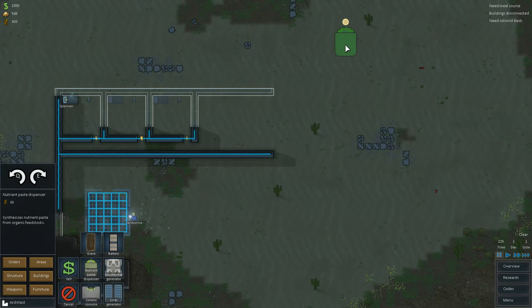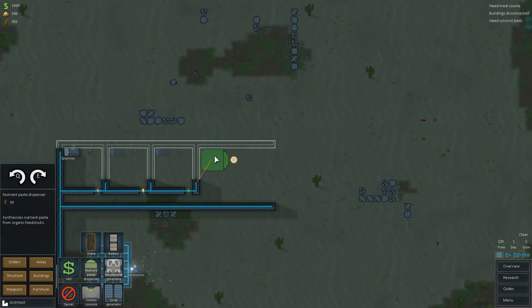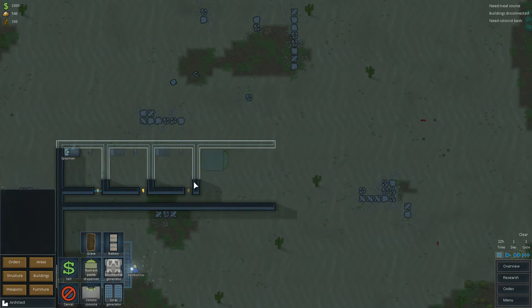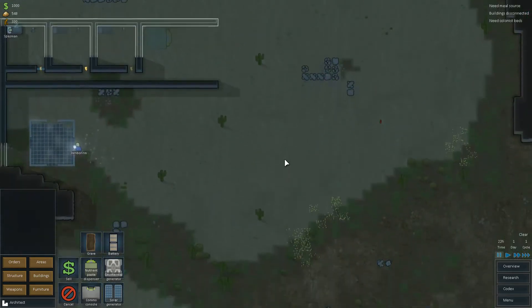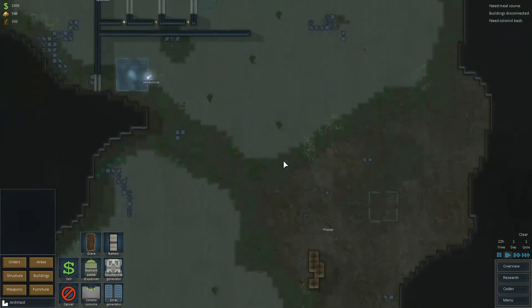So here's our Nutrient Paste Dispenser. I kind of need prison cells, though. I could make those on the outside, I guess, and that would just be extra defensibility. They're going to be smaller anyway. Yeah, I can put it here because then I can drop a table in and some chairs. This is good space management. I like this. There's our Nutrient Paste Dispenser.